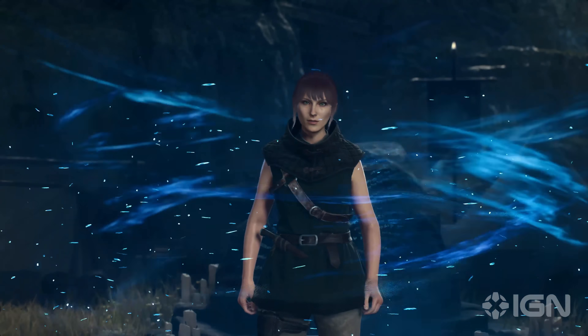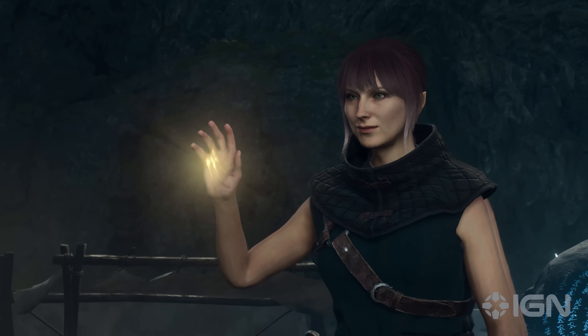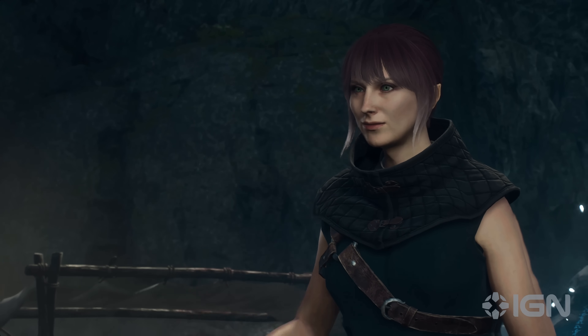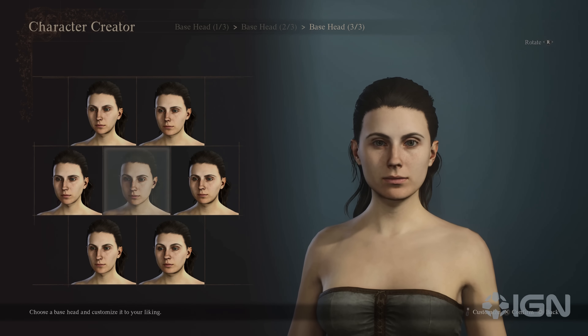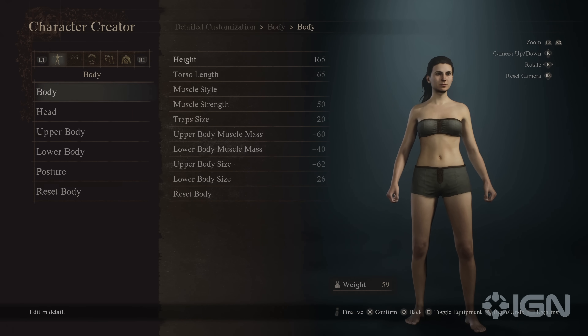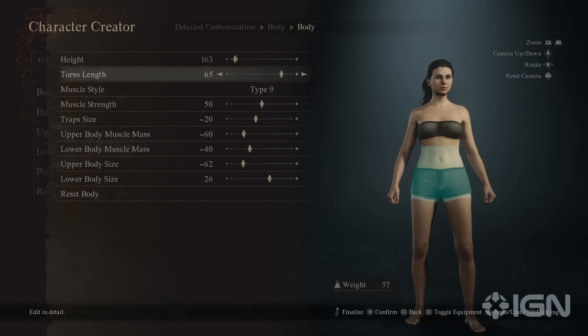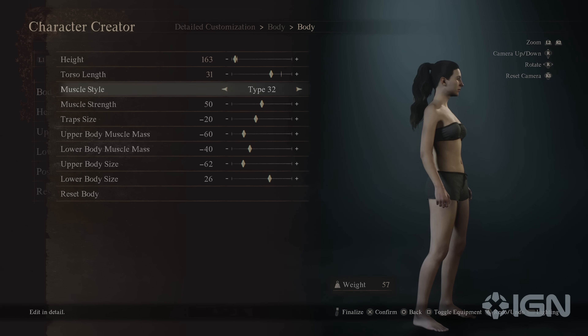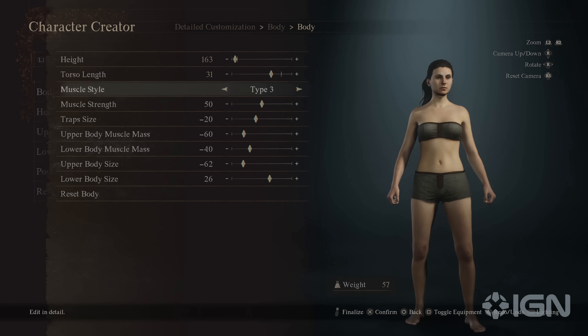The original Dragon's Dogma had a pretty intense character creator, but Dragon's Dogma 2 has upped the ante for just how detailed you can get for your character and ideal pawn. Dragon's Dogma 2 director Hideaki Itsuno explained during IGN's visit to Capcom in Japan that the character creator was something they put a lot of work into for the first game, but with better hardware performance this time around, they could add as much freedom to the system as they wanted.